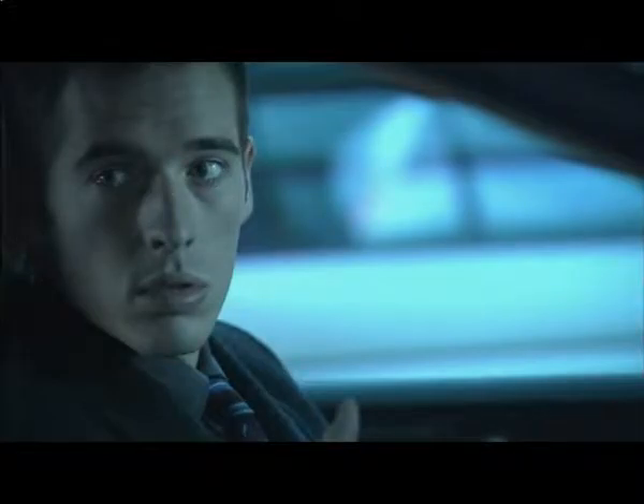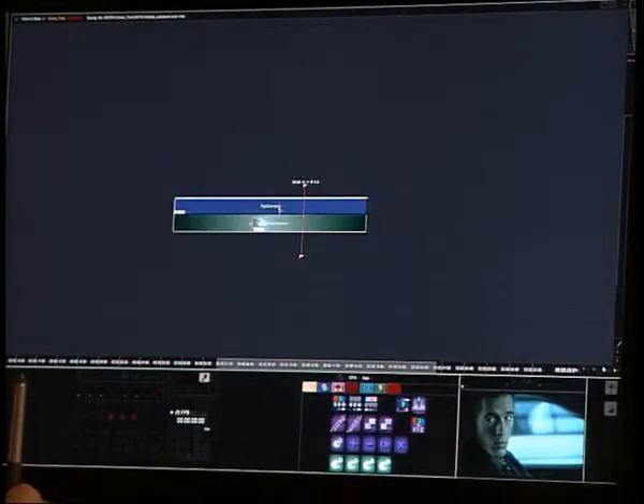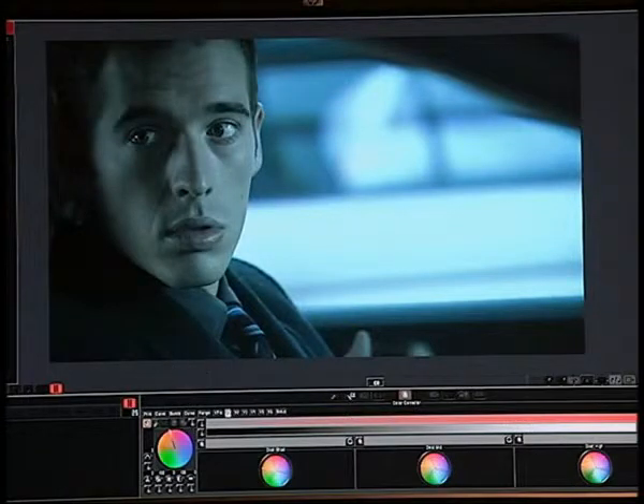Easily, in Mystica, what we are going to do is apply an RGB color correct effect. We go to the free vectors, and here we are going to try to select skin tone from his face.